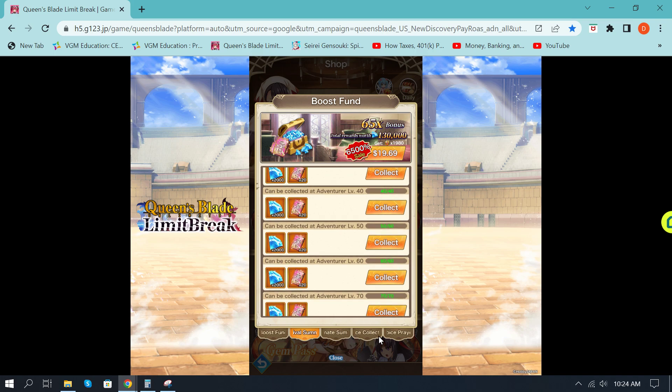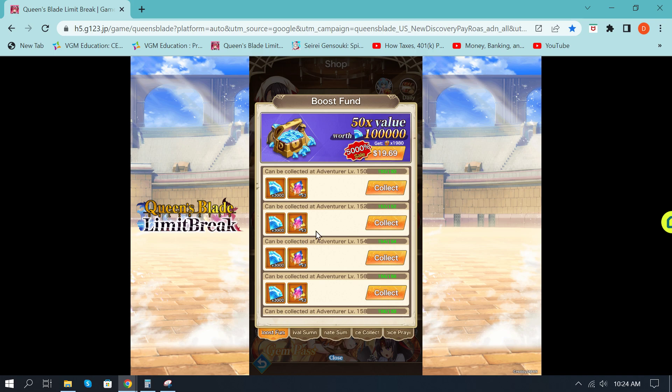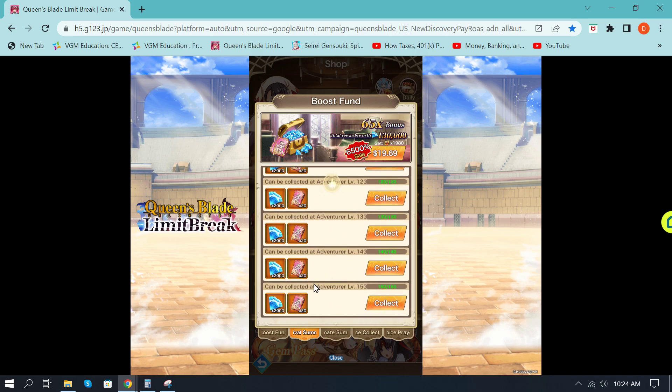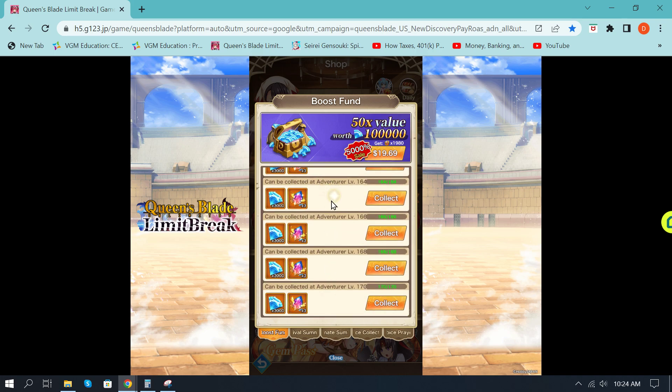They've added four new tabs at a decent price, giving you a huge injection of gems and a large amount of resources at a considerable discount. It's based on your adventurer level, so you'll need to level that up. If you're short on gems, this is where you want to come to buy.